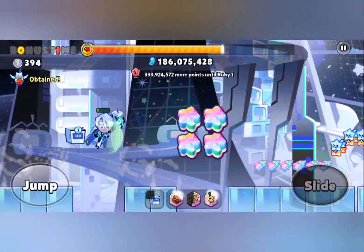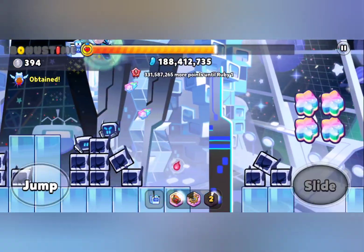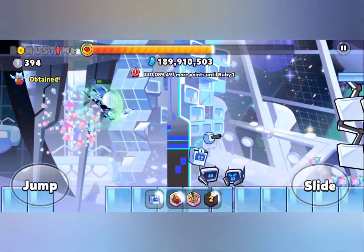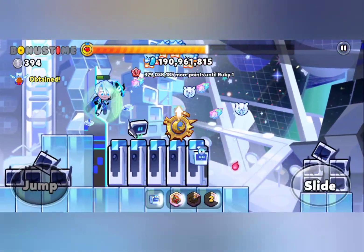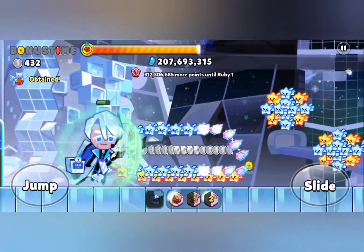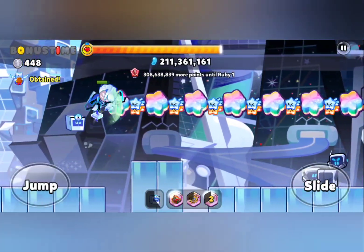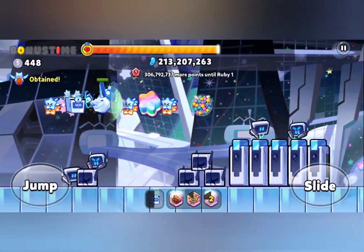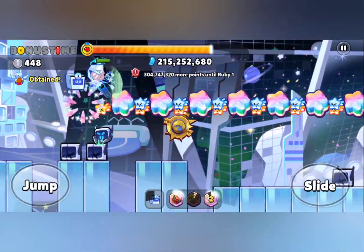So expect more things related to space stuff in the future, and hopefully none of them have legendary treasures as well. Thank god that the Solid Nova Cookie's path is epic, because raising epic in this game is so much easier — like ten times easier compared to legendary stuff.